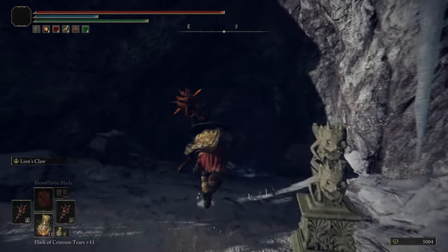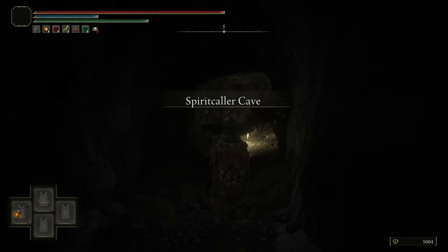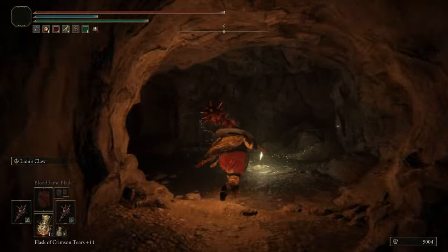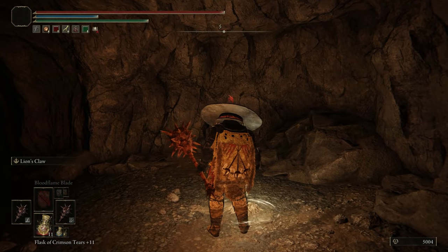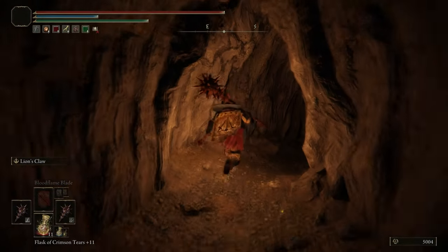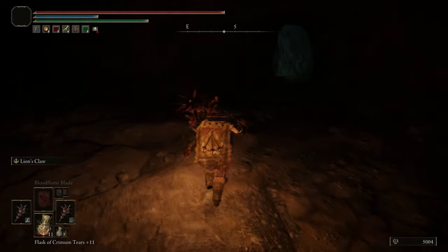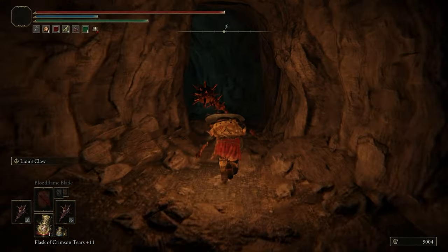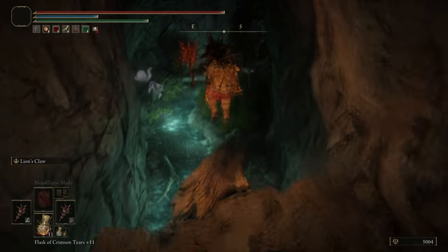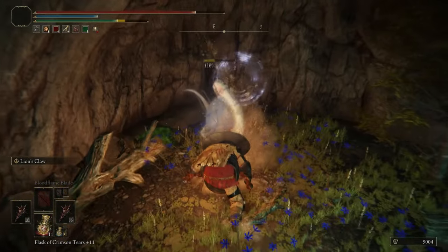Now we're using a Stone Sword Key to head into the Spirit Caller Cave. This cave is pretty straightforward, except the boss at the end is hilariously one of the harder bosses in the game depending on your build. There's a hole in the floor we're going to avoid so we can tackle this area properly.